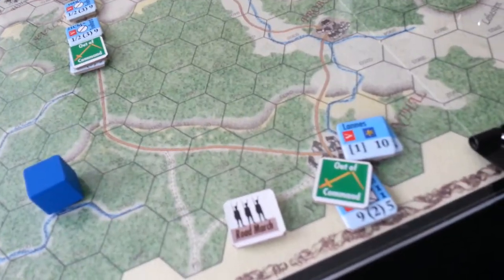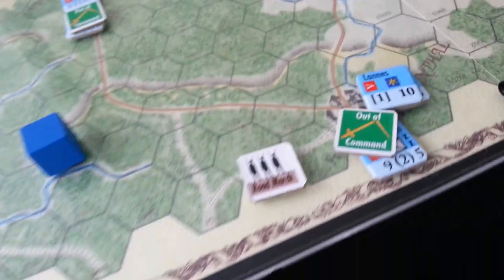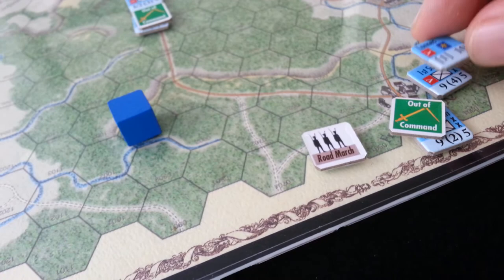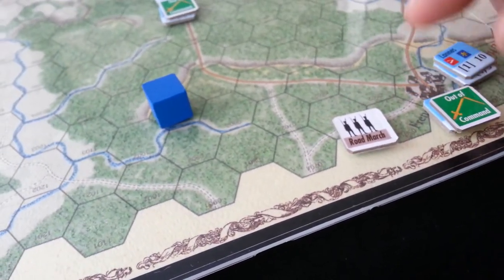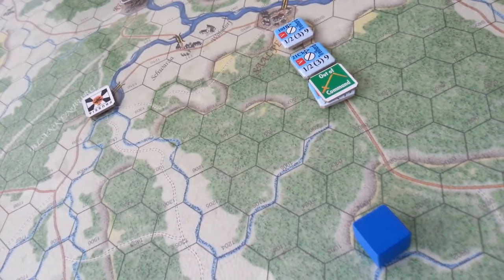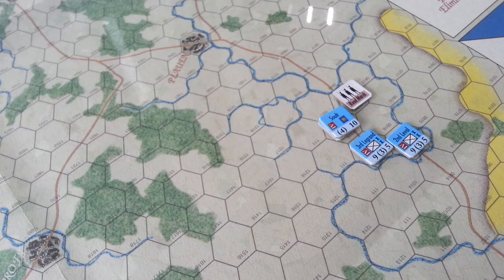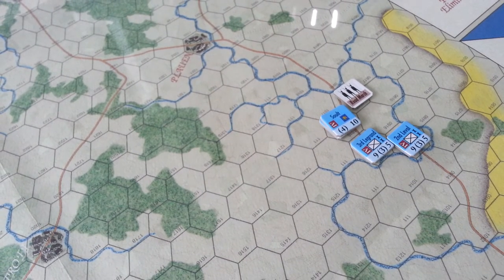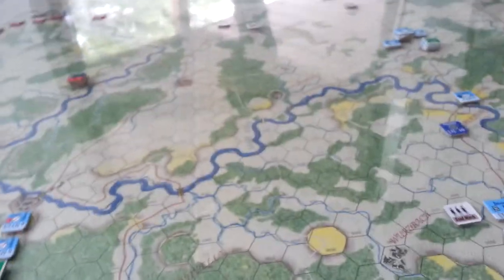Over here we had the same story. Lanes has a rating of one; we rolled independently for the first division, and the second is out of command. Of these videttes here, one of the three is out of command. Over on the right flank, they rolled and he was fine, and all his guys are in command. So it's an interesting start to the game — before we even get going, we have several units out of command.